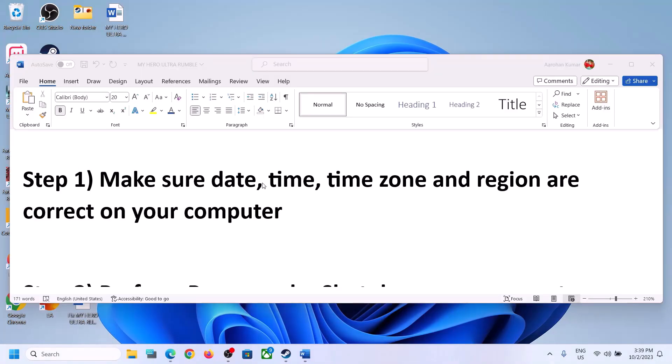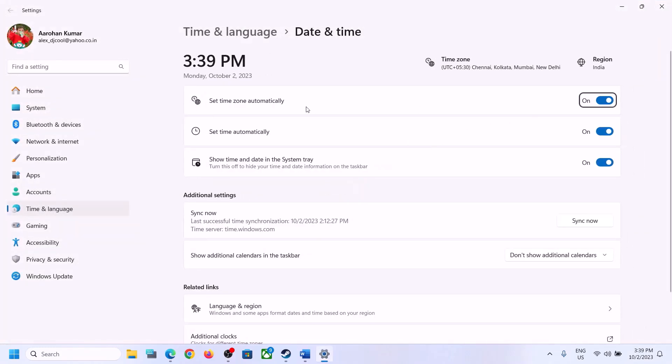The next step is to make sure date, time, time zone, and region are correct on your computer. On the bottom right you can see the date and time. Right-click on it and then click on Adjust date and time. Make sure both 'Set time zone automatically' and 'Set time automatically' are turned on, then click on Sync now.